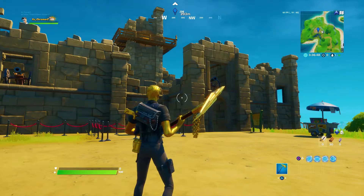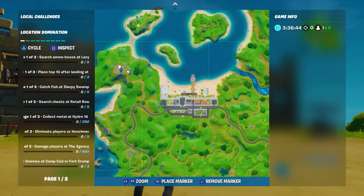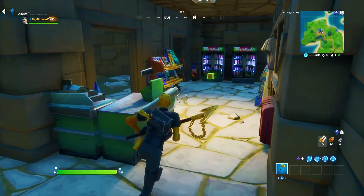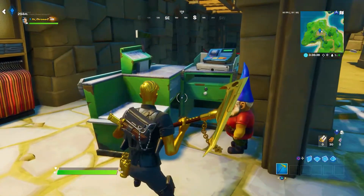We are now at Fort Crumpet. Fort Crumpet can be located just to the left of Sweaty Sands — it is right here on top of this mountain. If you go through the front entrance and turn right, you will see the first gnome which is sitting behind the desk.